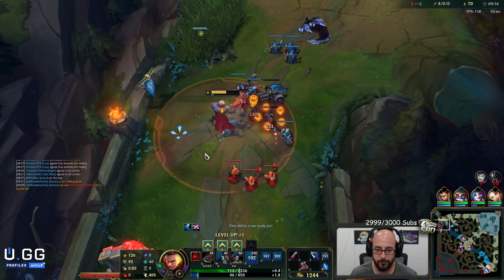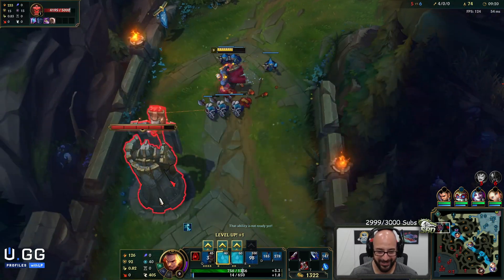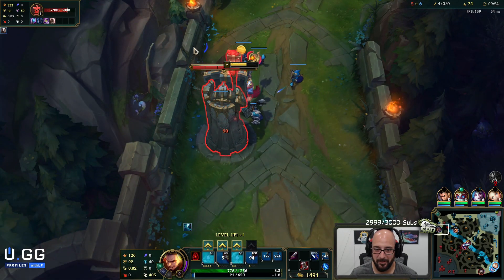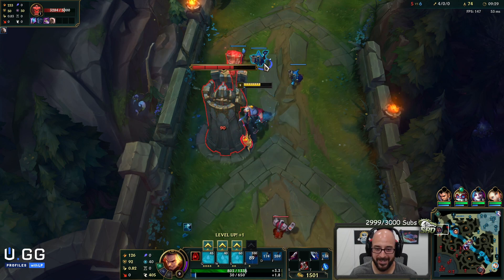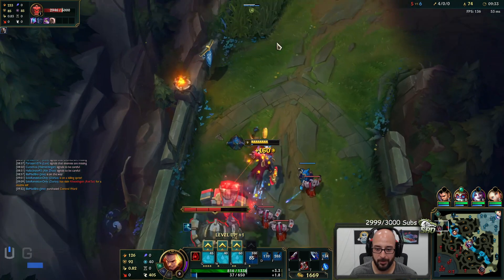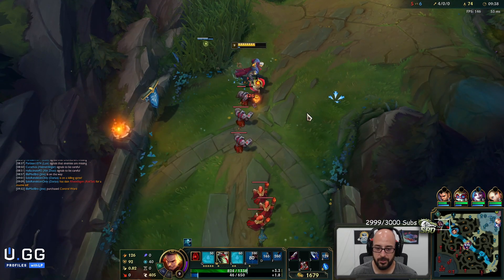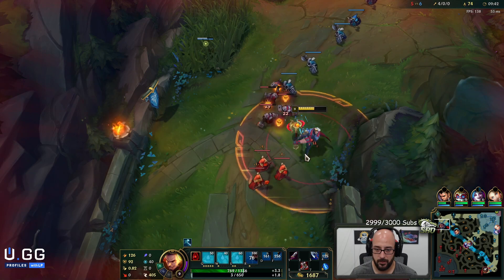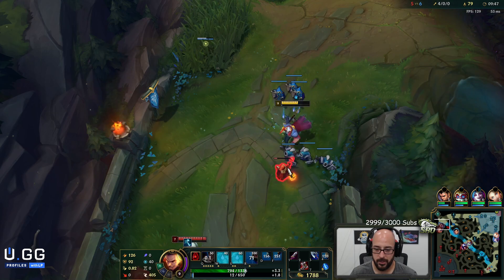That ult flash — I've never done that before. Worked out kind of how I wanted; I liked it a lot. I ulted and then it flashed me past where they were, and I used that to run away into the next bush. It also flashed me over the Rek'Sai pop-up, which was really important. I can just shove this.